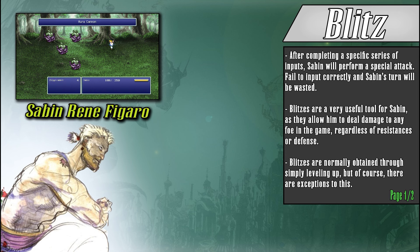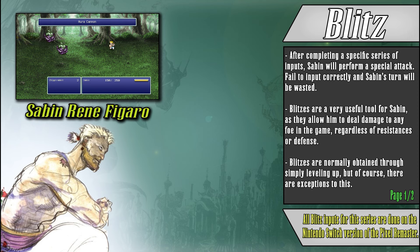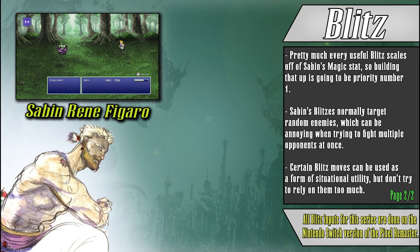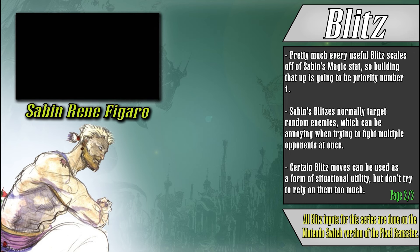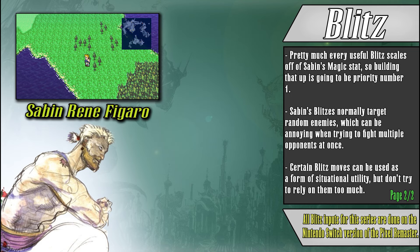Blitz allows Sabin to dominate the battlefield with attacks that can hit both physically and magically, giving him quite a bit of diversity when approaching combat. Every single blitz will be learned by Sabin after reaching a specified level, though there is one case where one can be learned before reaching its intended level. Each blitz requires a unique input sequence to be activated, and if this sequence is inputted incorrectly, Sabin's action for that turn is used up. Every single blitz will have the same effect regardless of what row Sabin is on, so similar to his royal brother, it's best to keep him in the back row to minimize incoming damage. The effects of the blitz techniques tend to vary, with a good chunk being single-target attacks on a random foe or an elemental AOE that deals good damage to all enemies. There are also certain blitzes that can be considered a decent form of healing or utility, but those are normally situational at best.